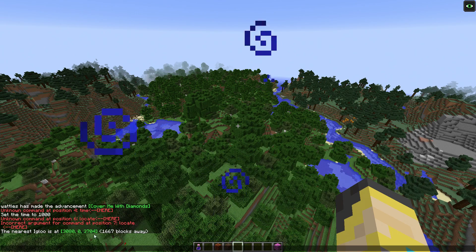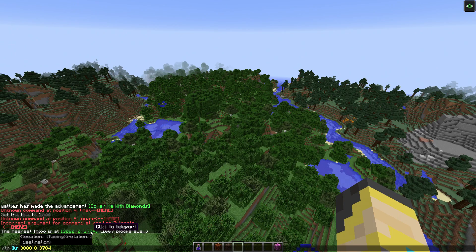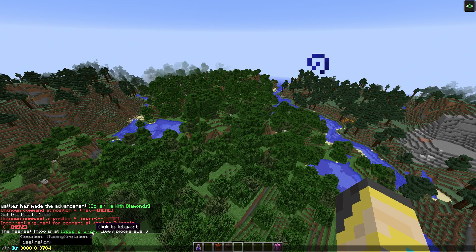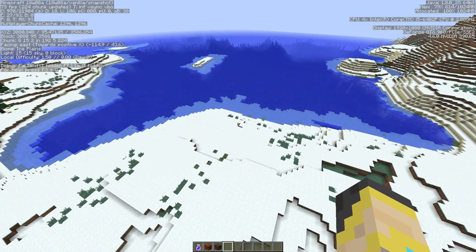Another small addition to this update: when you use /locate to find something like an igloo, you can click to teleport. It gives you a link and sends you there, but be really careful because it sends you to Y=0. I made this mistake and died.